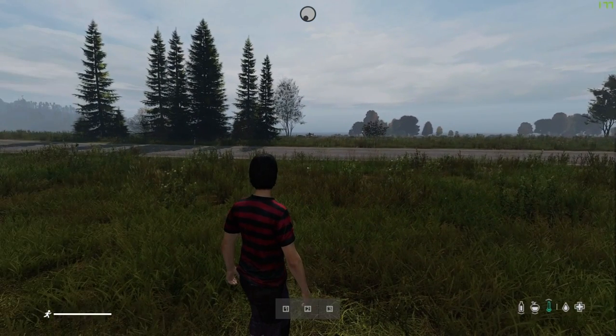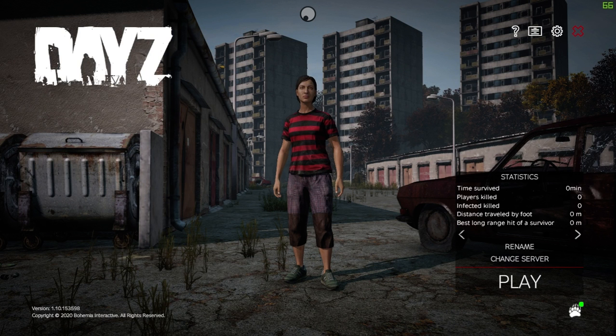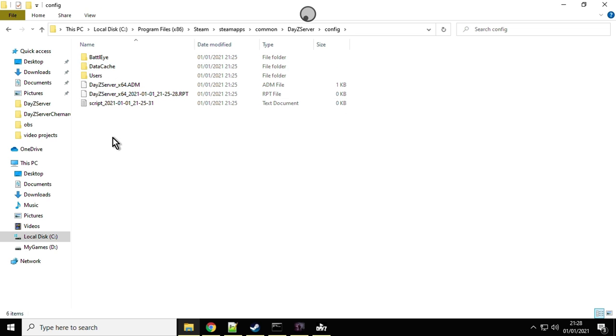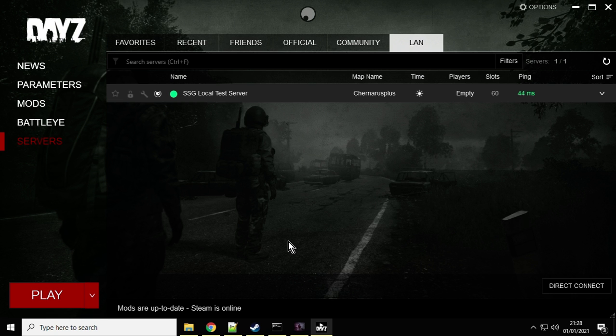Let me exit out of that. If we go back to the DayZ Server folder, you'll see a config folder has appeared, and within it all these settings files have appeared. That's super important, because when you start working with Zombie Admin Tools or Community Online Tools, this is where you put the files that say 'this is my Steam ID, make me an admin'.